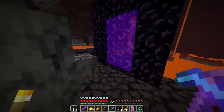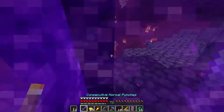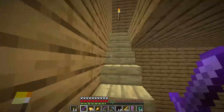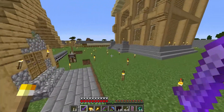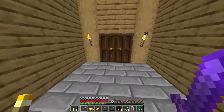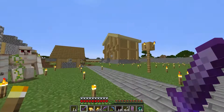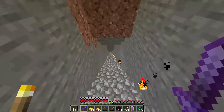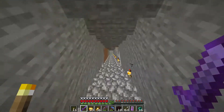Back through the portal, hopefully without any issues. I check that we have enough soul sand. I grab some more food — 37 should do it. I'm quite nervous because I've never fought the Wither on PC before, only on easy mode. I've heard the strategy is to spawn it in a cave and hit it as it comes toward you.